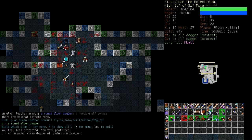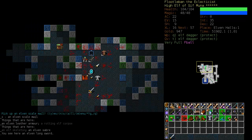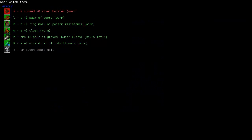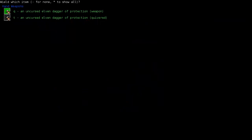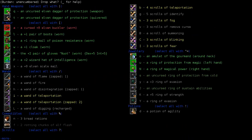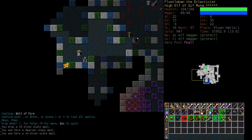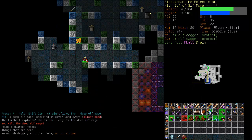We have Ring Mail of Poison Resistance. It would be really nice to find some runed Elven Mail. Let's try on the Elven Scale Mail — that's unacceptable, but probably because we have no shield ability yet, which must be remedied as soon as possible. We'll keep Fire Magic on, get our Armor and Shields up, and for now we'll put on the Ring Mail. We can hold the Scale Mail for now — there's more than likely going to be better armor available shortly.